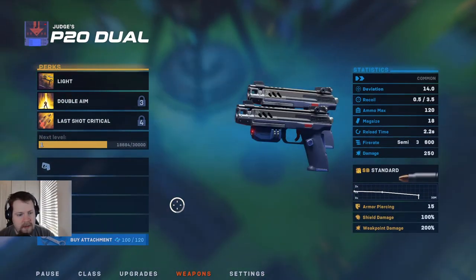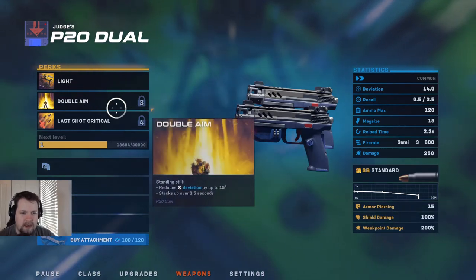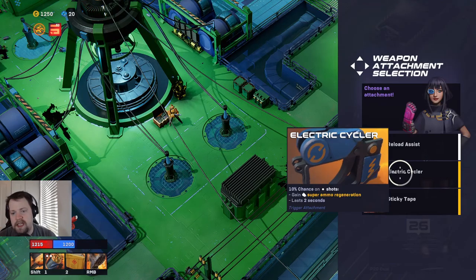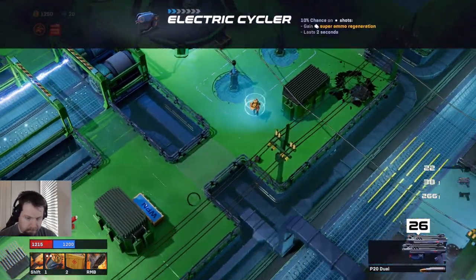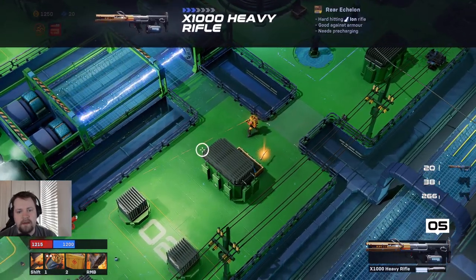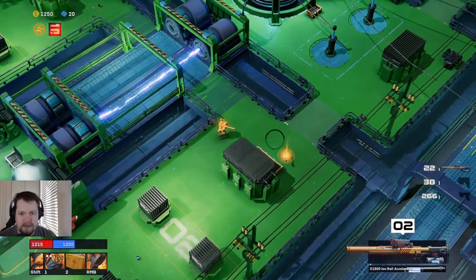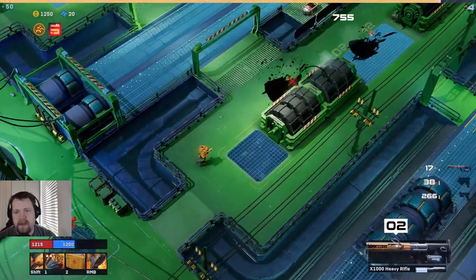There's also 'Perfect Balance — when owning exactly four police items, grants one extra maximum stack.' Interesting. We're going to give this gun an upgrade by attachment — there's a lot new here. These are perks you can upgrade: 'Last Shots Critical' is locked at three. By attachment increases ejection speed by 100 reload speed. Ten percent chance on shots to get super ammo regeneration — I think that's what we're going to do. There's another weapon here — the rail is cool but I just don't see us using it well, so I'm going for the other one.